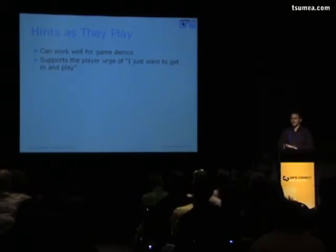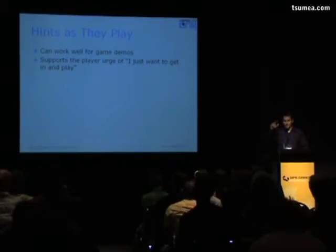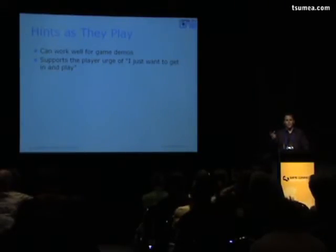Speaking of figuring it out as you go — I call it 'hints as they play.' This is where the game, not like Halo 1's pre-planned hall crawl tutorial built into the level, but more like Crackdown, where you jump into the game, run around the world, and the game provides hints and tips as you play — 'here's some things you might want to do.' Often the engine is recognizing what the player is doing or not doing and giving instruction along the way. It definitely supports the player urge of just wanting to get in and play.